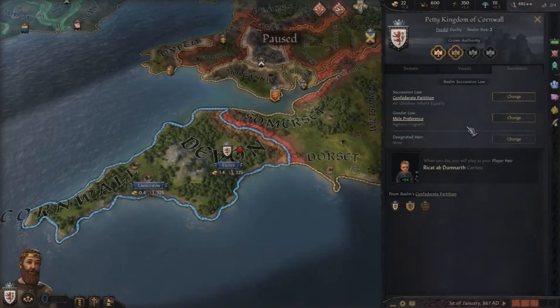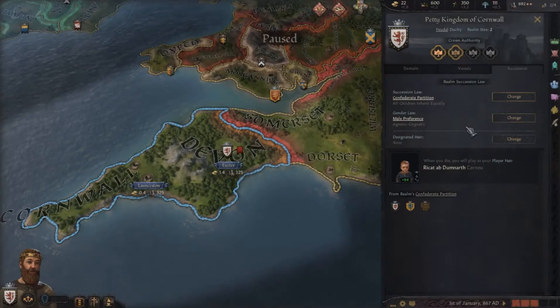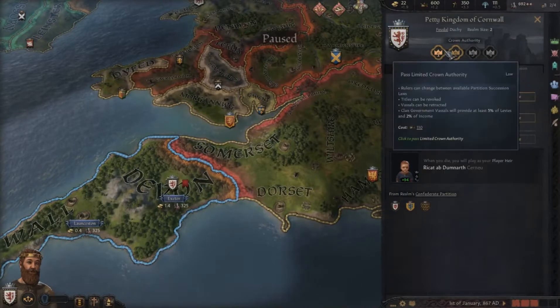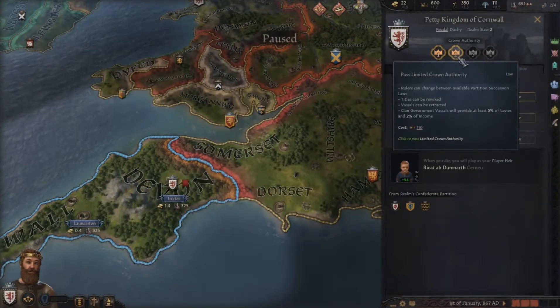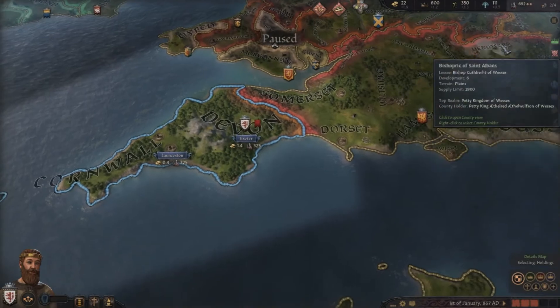This game is very straightforward — there's a lot of easily accessible information to read through. I would also recommend playing the tutorial campaign, which really helps new players get into the franchise. Here is Crown Authority, which is how you directly govern your kingdom. The higher the level, the more money, troops, and influence you get out of your kingdom, but the downside is your subjects become more agitated towards you as your central control increases.